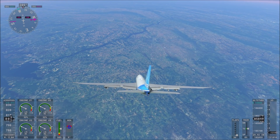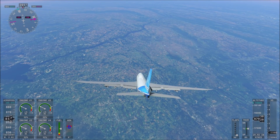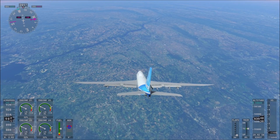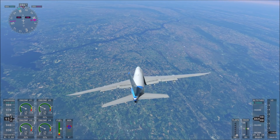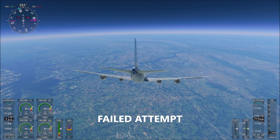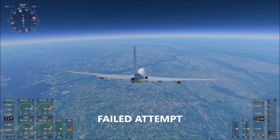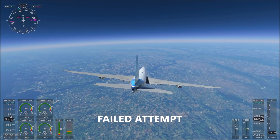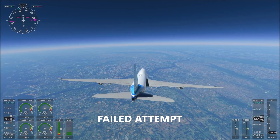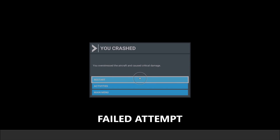We're at the part now where I'm actually able to gain a little bit of control. The entire time during re-entry I had the stick pulled all the way back so that it doesn't nosedive. But I'm at the point now where I do have a little more control. I had to gradually pull the stick back — if I pull all the way back too much, or make too many sudden movements, then it will get overstressed and break, especially when it's at Mach 3. That's what happened in this clip.